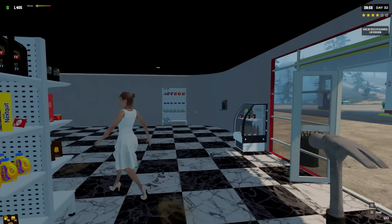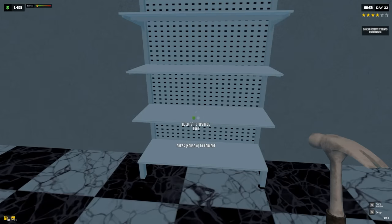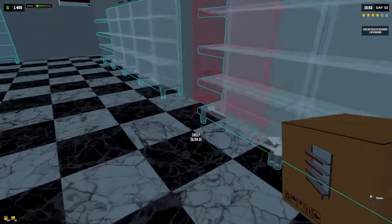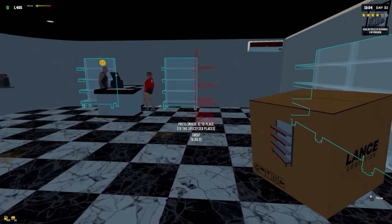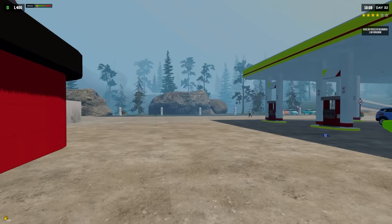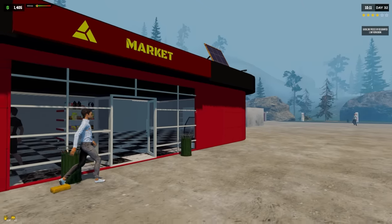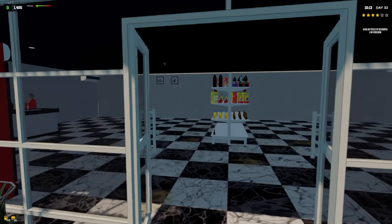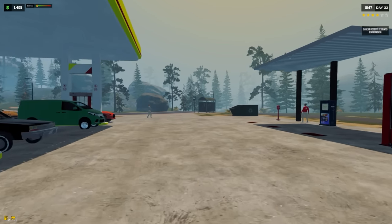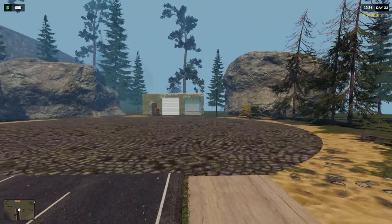Oh my gosh, that looks absolutely amazing — the market is so fancy! Now if I wanted to grab this... oh my gosh, look at all the shelves we can put in here! We're going to work on this place today, I'm so excited. We're at $12,130, we need $20k — with our new station people are gonna think this place is extra fancy. Let's head down to the warehouse.